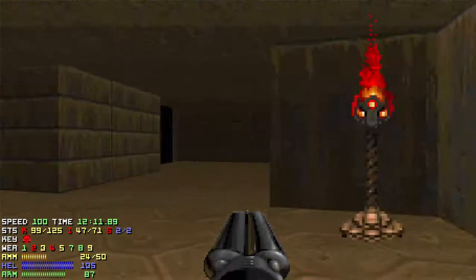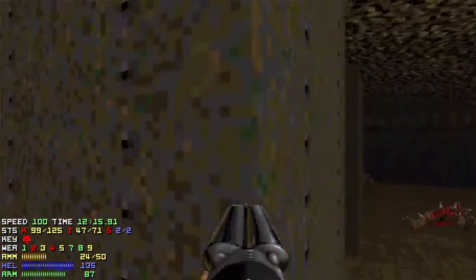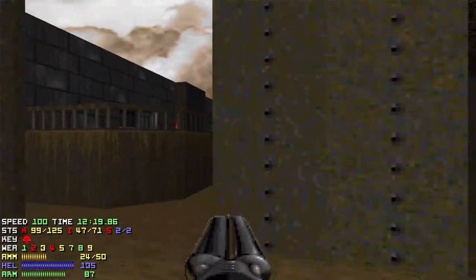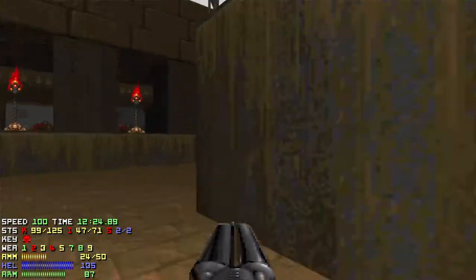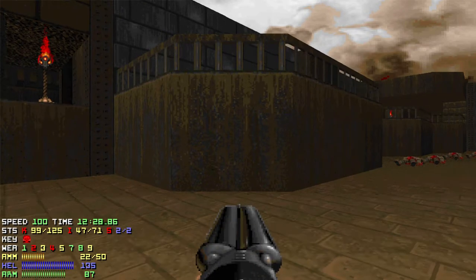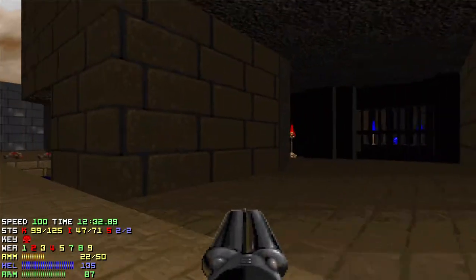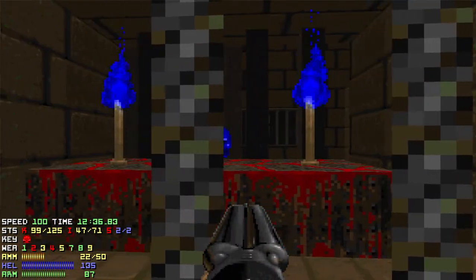I think it would be nice if you could jump down from up there. I think that would be a good touch. In particular, right here — cause that's a dead end right up there. So if you could jump down from there, it would be nice, just for players who are running back and take the wrong turn after getting lost. You don't have to keep fussing around with that.